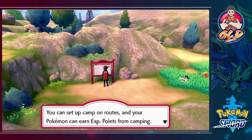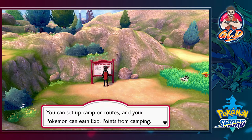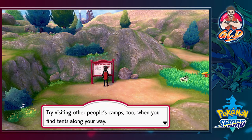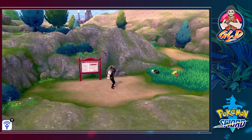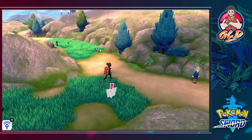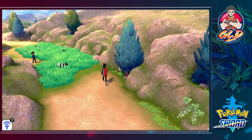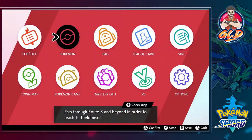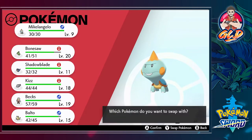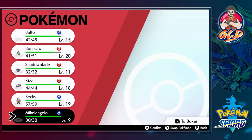I've actually never tried the camp feature, so that's something we'll have to take a look at in this walkthrough. Let's go ahead and switch out Michelangelo for Big Booty Balto here.